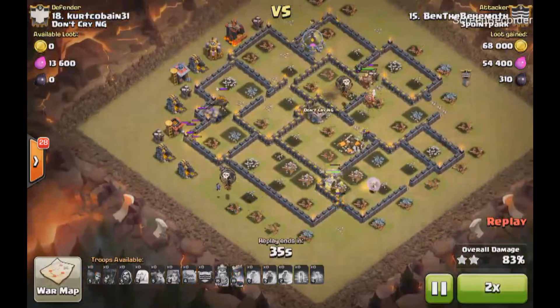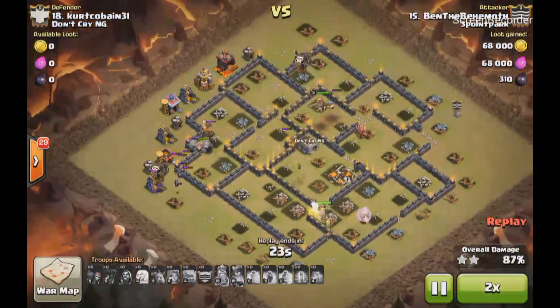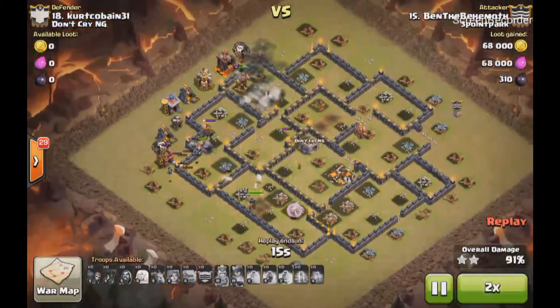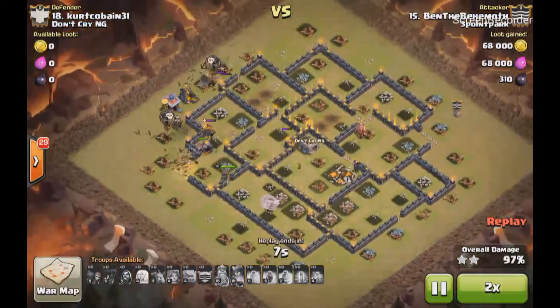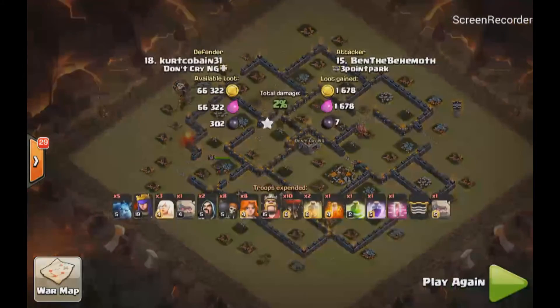His king attempts to start cleaning but he likes the walls up top too, so he's going to go back and punch on some more walls. But nonetheless he has plenty of balloons, a couple of wizards on the outside, and a couple of Valks to take care of cleanup. Great attack there, Ben.